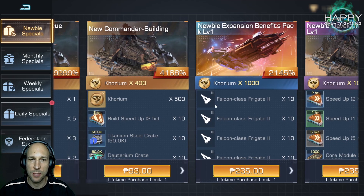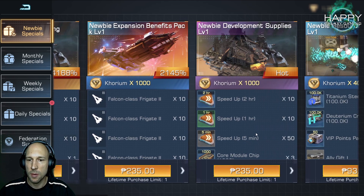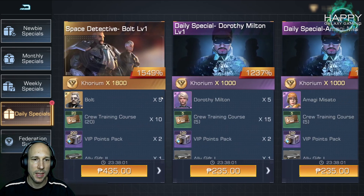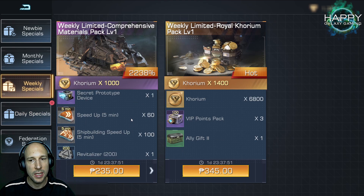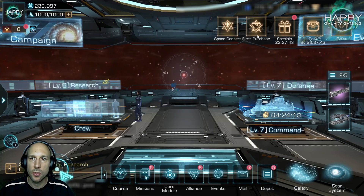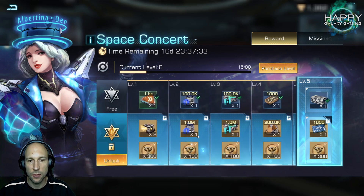I will not buy any ships, that's for sure. Resources at the moment I don't have a problem with, so I will also not buy these. There are sometimes some daily specials that might be interesting, like when you want to get a very strong crew member, but right now there's none of those. I do not plan to go much for the secret prototype boxes early in the game. What I'm going to do is focus on the space concert — I did make a video about it and the rewards are amazing, especially if you are a new player.